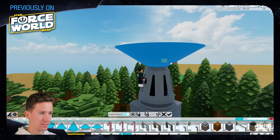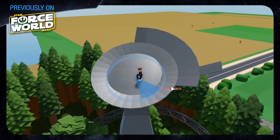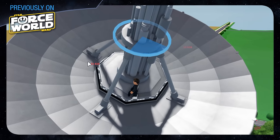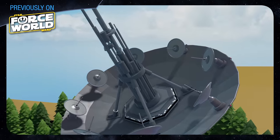Previously on Building Force World: this cone is where the actual dish itself will begin. Let's go ahead and try adding some of these layers and see what that looks like, and let's copy that whole thing a few times over — I believe we need four.